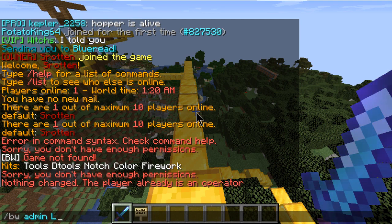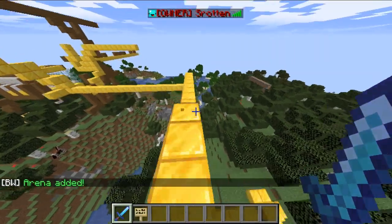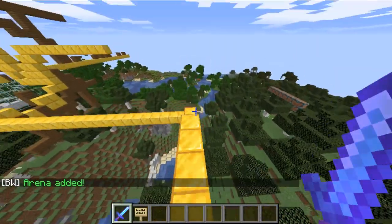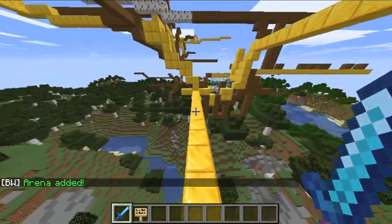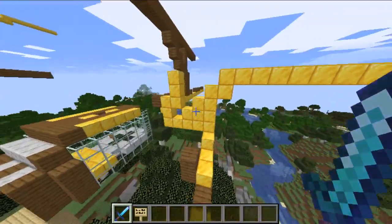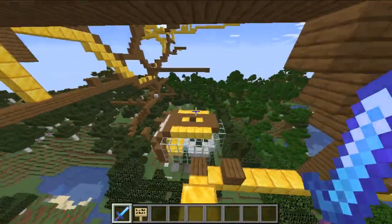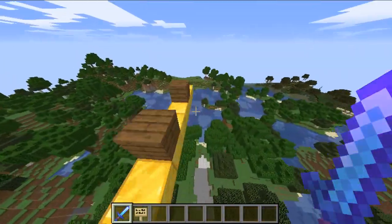Next, what we are going to want to do is go in and then do slash BedWars admin, then we're going to call it — for example, 'Lectis' — and do Add. It's going to say Arena Added. You're going to either want to make a BedWars map, or go to the link in the description and get the world. Just download it from the link in the description.